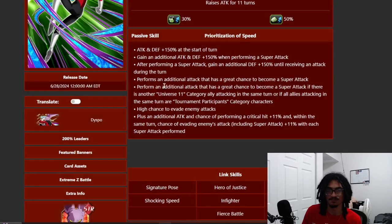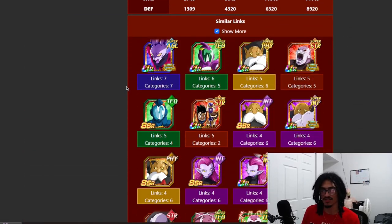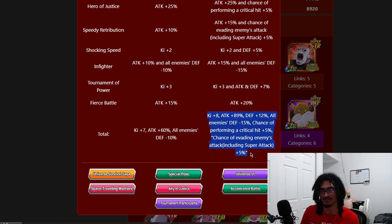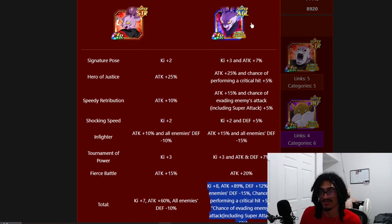His best link partner is the Full Speed Dispo, and together they share almost 90% attack — 89% attack, 12% defense, a debuff to enemy defense by 15%, and a 5% chance to crit and dodge. That's a lot of stats, but the only problem is that his best linking partner is not great overall.